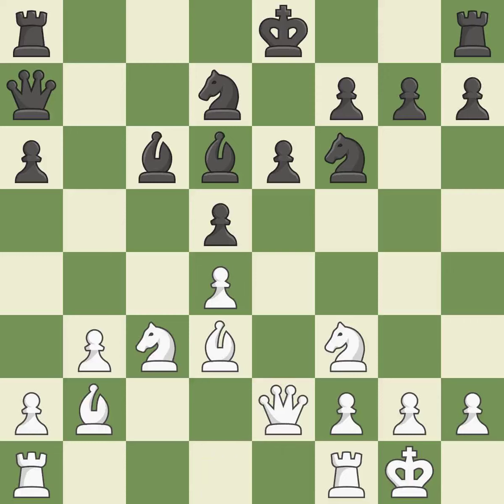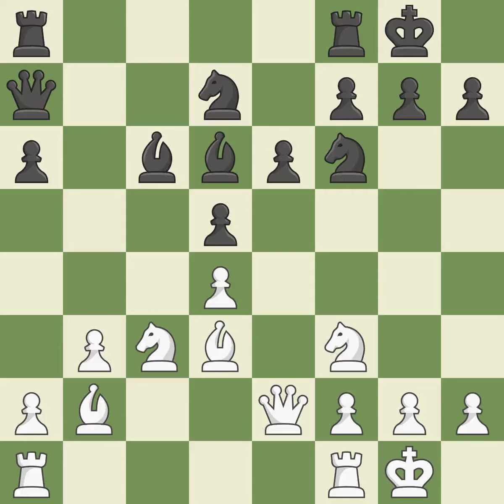By developing a bishop from its initial square, this activates it — that's good. The rooks are linked by this, making it easier for them to work together in the future — it is quite good. Now that the rooks can see one another, they can defend one another. It is ideal. This offers to exchange pieces of equal value — it is best. This moves the bishop to safety — it is best.